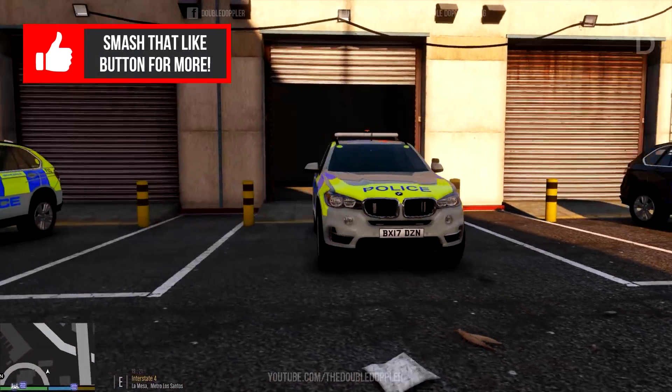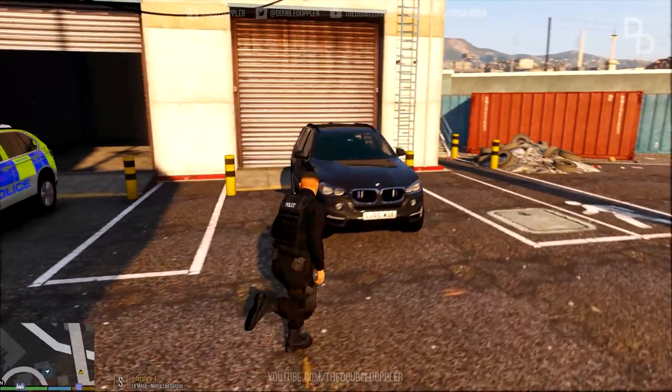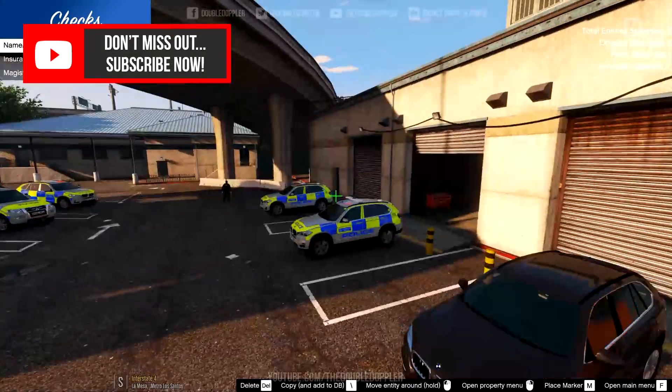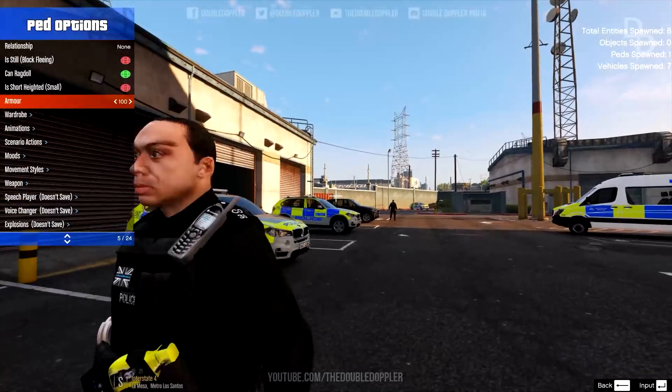Here are the ARVs we'll be using today — as always it's the BMW X5, but this time we're not choosing the marked version. We are rolling our unmarked version, which is used for exactly the same purposes as the marked one. It gives us a bit of an edge, and it's just as capable with the exact same equipment.